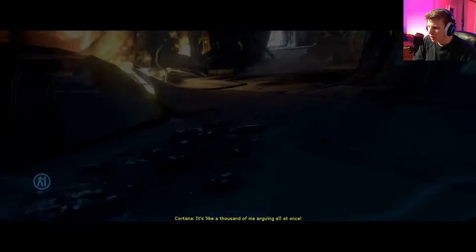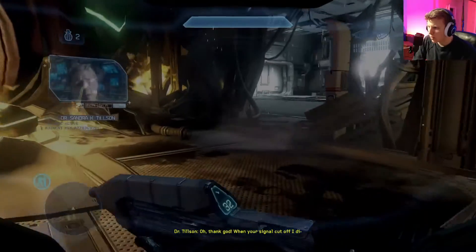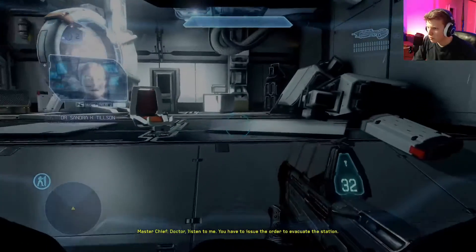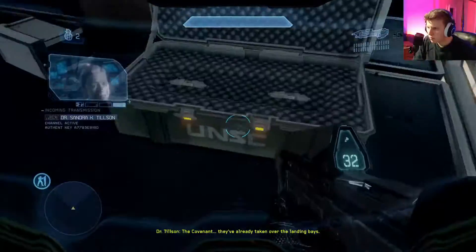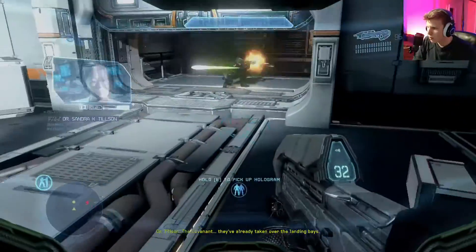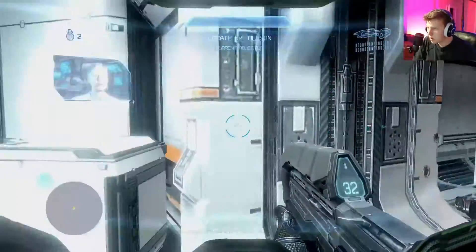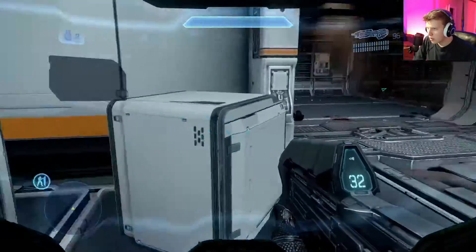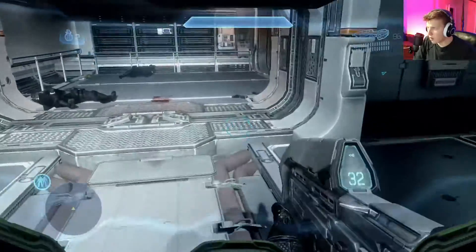All right, we've arrived — got an AR and a mag, not much ammo. We have to issue the order to evacuate the station. Any guns in here? The Covenant have already taken over the landing base. Send me your coordinates, I'll see what I can do about clearing any route. Any other guns? Hologram — I'll take the hologram.